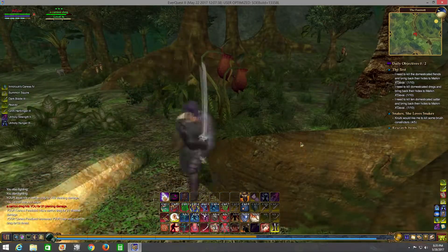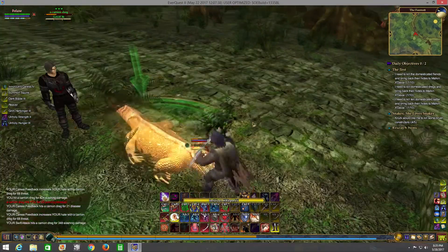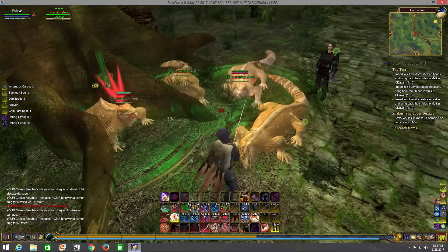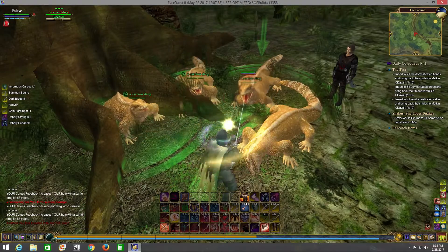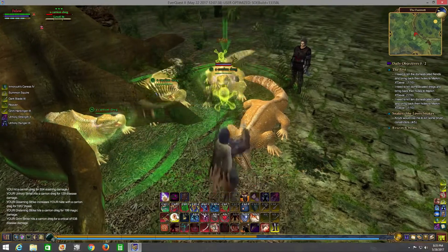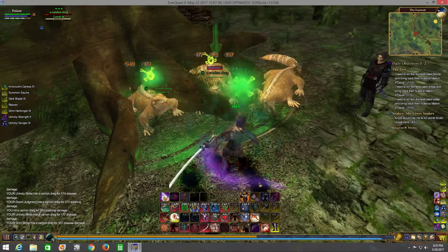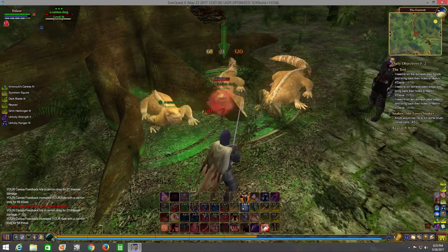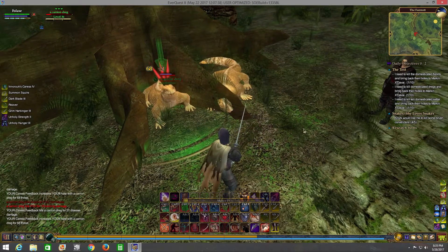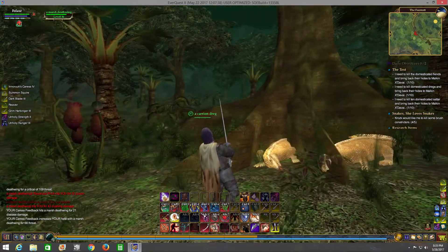This warping attack was funny because the first couple of times I used it here, it worked as described - it teleported me to the target. But later on when I use it, it just pulls a lob, aggros the mob, and it comes to me instead. I'm not sure if it's bugged or if terrain is an issue. It doesn't really matter to me though - if I was in PvP yes I'd want to teleport, but in PvE it doesn't matter, it's just a ranged aggro ability.